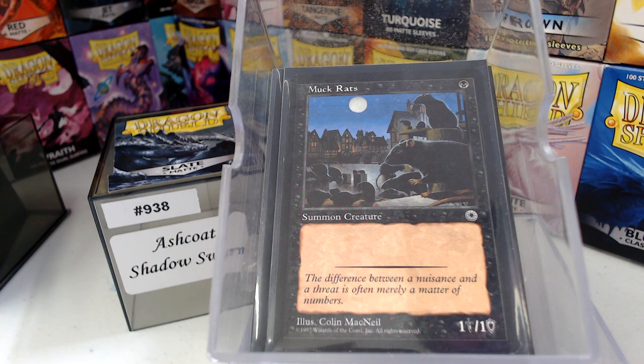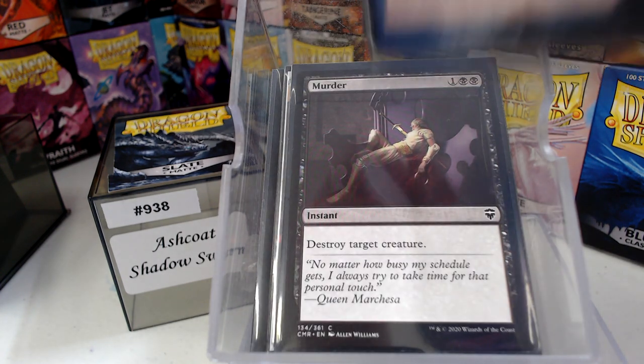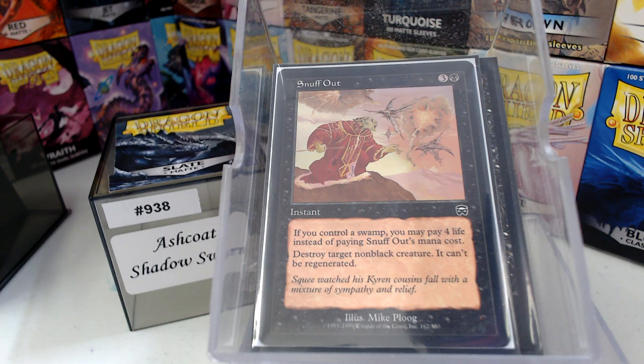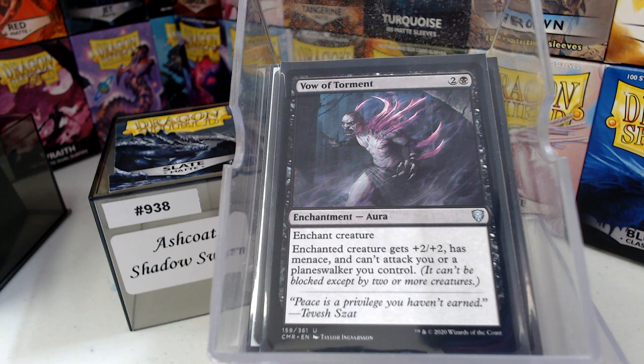Removal-wise, some of this is actual removal and some of it is theoretical removal. Doom Blade and Murder really just does what it does. Snuff Out — I love this card, a lot of folks love this card, because a lot of times they count you out if you're tapped out. Vow of Torment is an old favorite of mine — if it's not a problem to me, then it's not my problem; I'll just make it where you can't attack me.